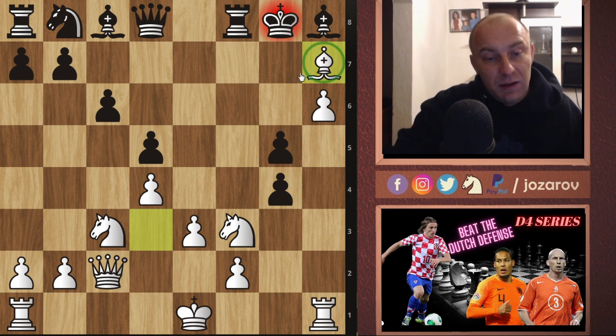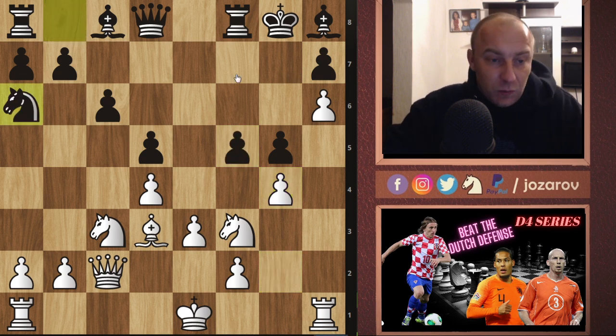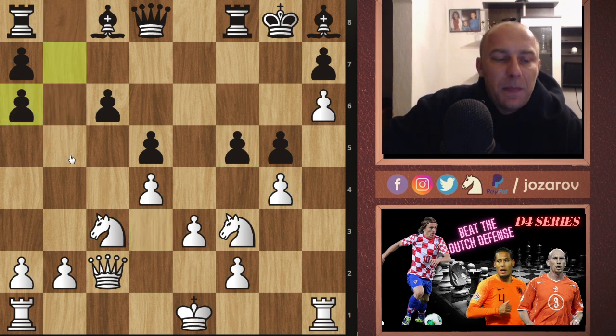In the game my opponent tried g5. We play the most aggressive line: h6, kicking the bishop. Bishop goes to h8, and now g4. If fxg4 happens, we have a very nice attack on the king — the king is very endangered here, so that's not a good choice.